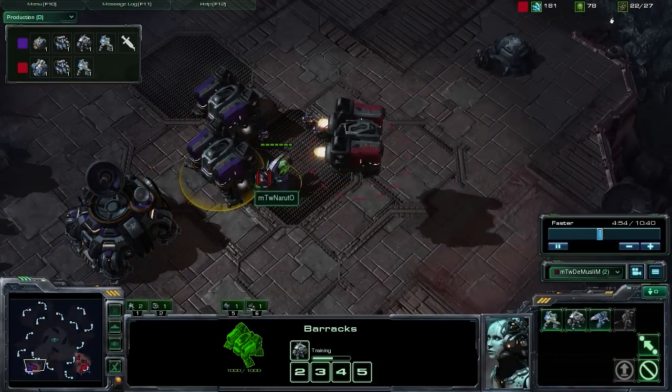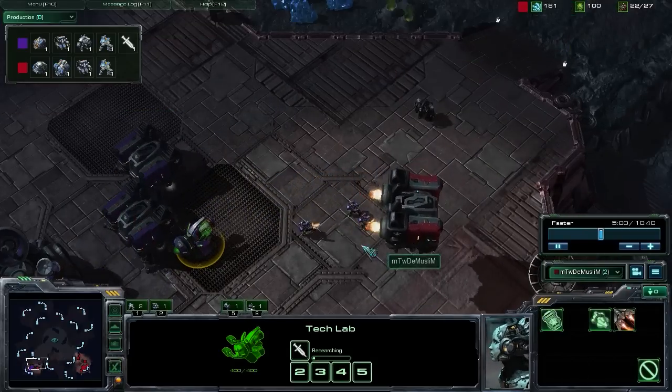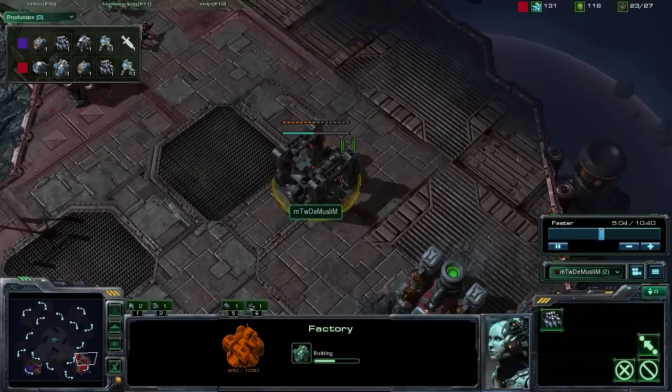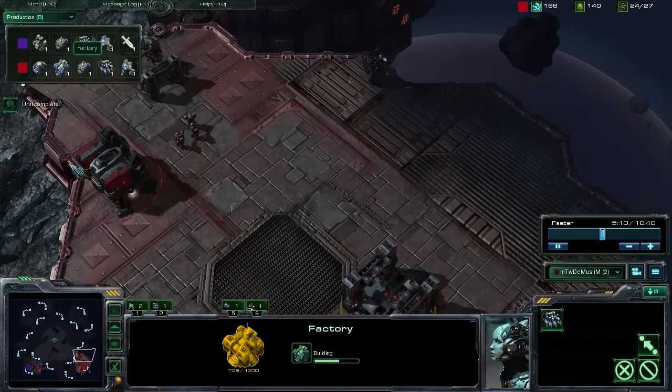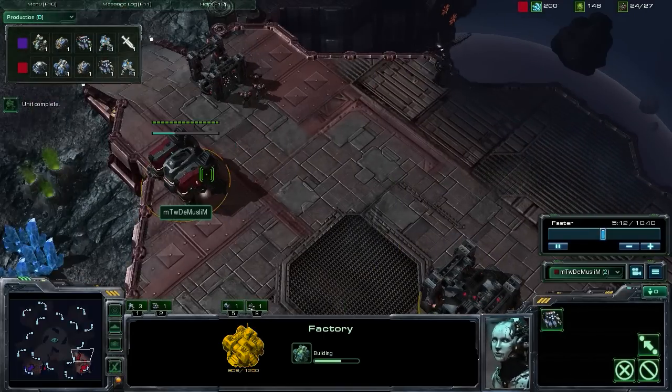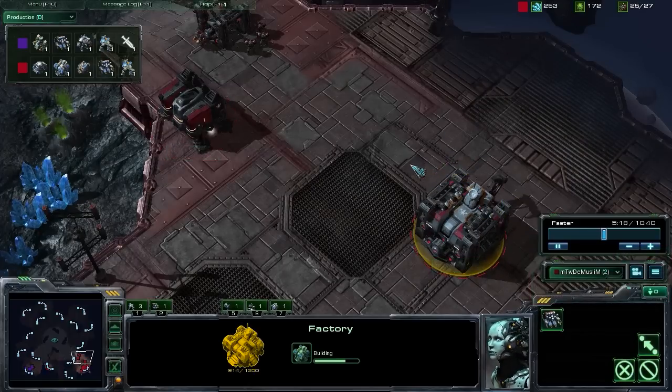As you can see moving in, what we see here is two barracks and a tech lab. So it looks like our Terran opponent is going for that bio build. We are going to be responding by getting up a factory and then getting up a starport and getting out some banshees. Now of course, we're going to be vulnerable in teching up like this, trying to go for this quick tech.